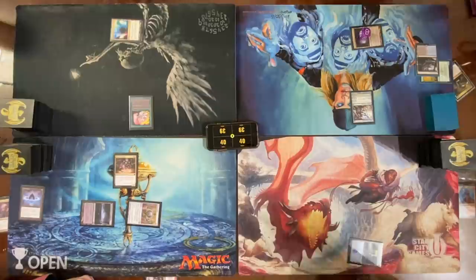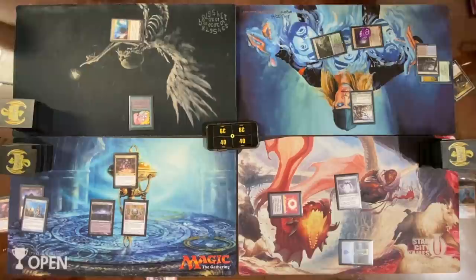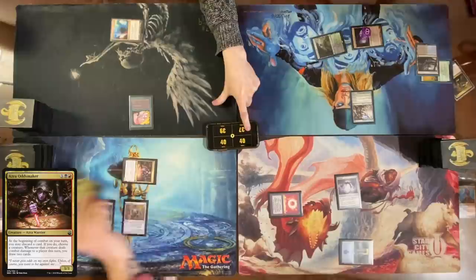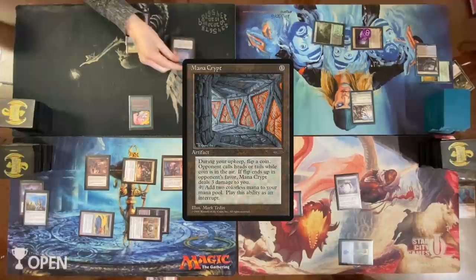Sol Ring into Spellskite — pass a turn. Draw a card. Go to combat — discard a Springleaf Drum to Azra Oddsmaker, come at the Gitrog Monster. Draw two with Oddsmaker — one, two. Sulfuric Springs. Cast Grenzo. Pass with a Chromatic Sphere, then pass my turn. Joraga — Tropical Island, cast a Mana Crypt, cast my Commander.